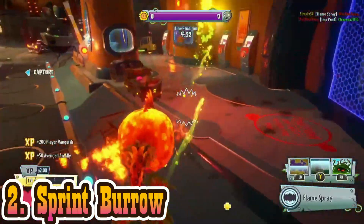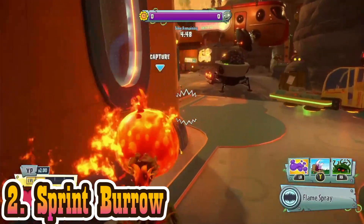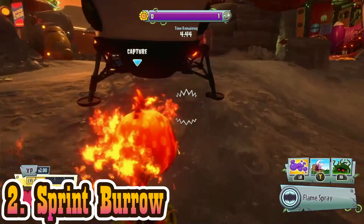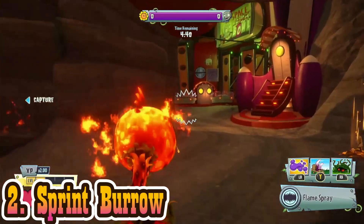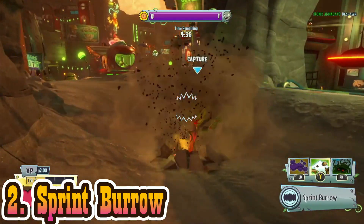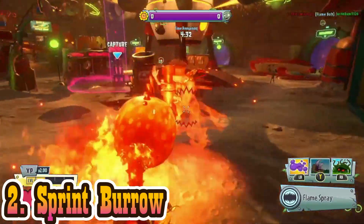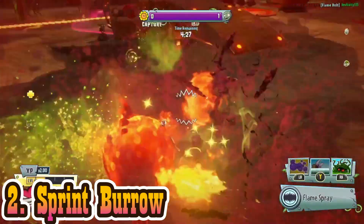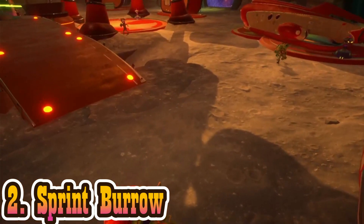I think the only situation it would be good in is if someone's running away from you and you won't be able to catch them quickly enough. But it runs out so fast. It's basically impossible to get a kill with. I was trying to get a kill for at least five minutes. You'll see that in a lot of these clips I was right next to getting the person, but it just ran out — so close, but it just wouldn't make it.